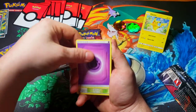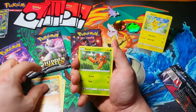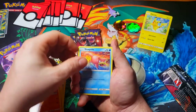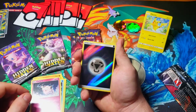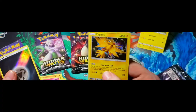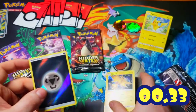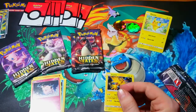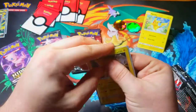Here we go with Psychic Type Energy, Brock's Pewter City Gym, Chansey, Graveler, Paras, Charmander, Slowpoke, Psyduck, Clefairy. Reverse is a Metal Energy — very nice. Final card for this pack — we pulled one of these for my last opening as well. Very nice card. We'll go ahead and sleeve both of these up.